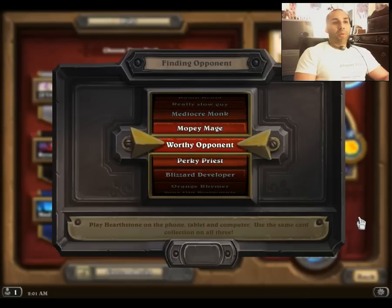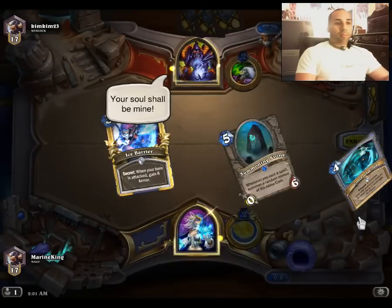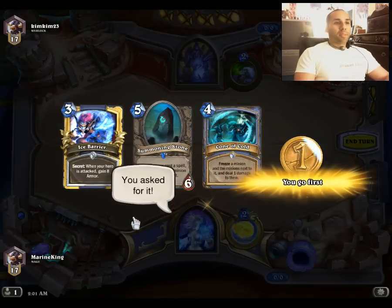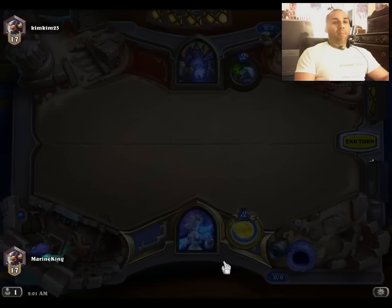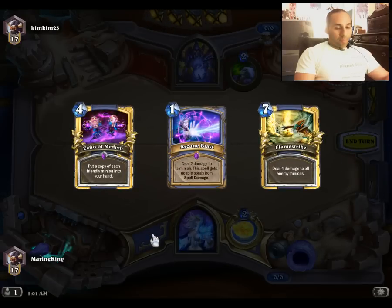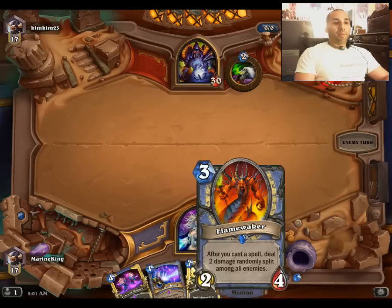Control warrior always was kind of weak against this type of deck. We're going to toss all this and look for low-curve minions, even a Flamewaker is low enough — so one, two, and three-drop curve minions. There goes a Flamewaker.